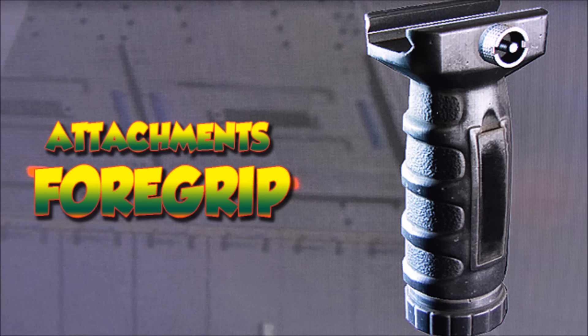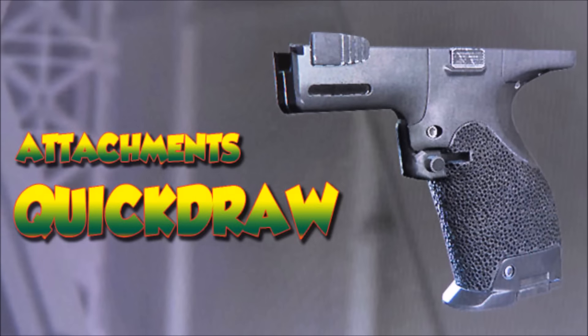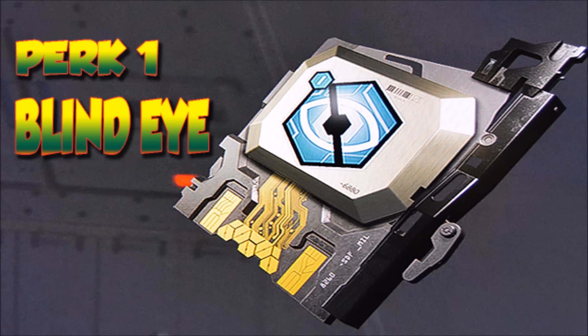If you want to tame that bounce, you can use the Foregrip. I started using it but then realized the OSA was very sluggish getting its sights up, so I would prefer to use Quick Draw instead of the Foregrip. Remember - that bounce I mentioned actually helps you. You'll find you get so many headshots because of it: the gun hits the body first, then goes up to the head. Use Quick Draw instead of Foregrip, but it's up to you.